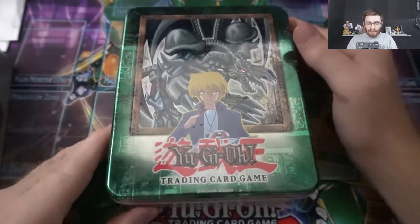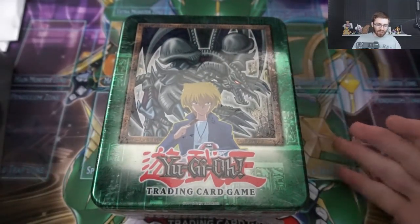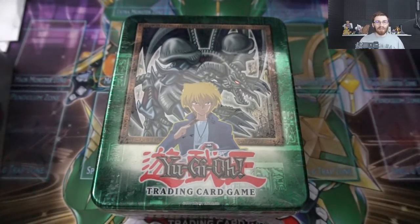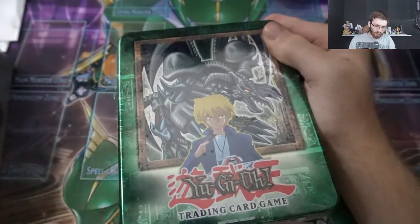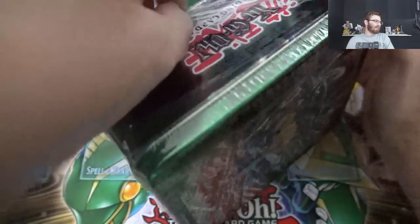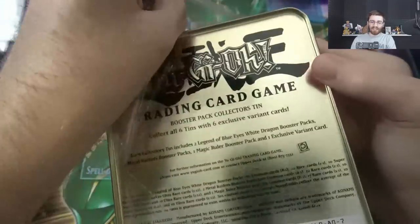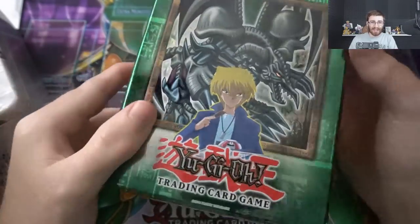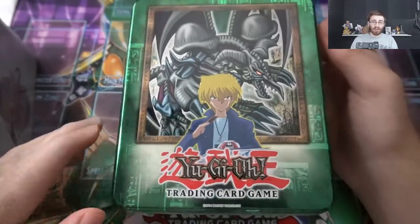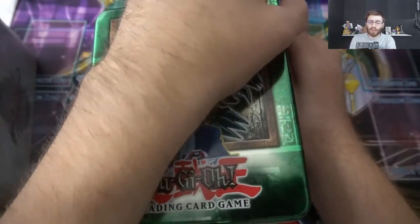I'm really excited. Hopefully the promo card — the Black Skull Dragon — isn't damaged, because as you guys know, these tins are so old and they place it kind of stupid in the back. If you guys are enjoying this series of me going through the 2002 tins, I want to get through all of them. I think I have the Kaiba ones as well. Hopefully we get some awesome pulls — at least one or two foils. The support on the channel has been amazing, so I'll continue to keep doing them. Let me know if there are any other sets you'd like to see.